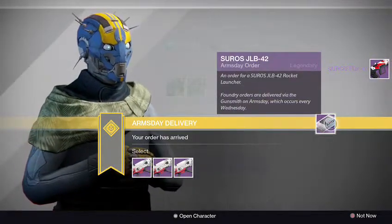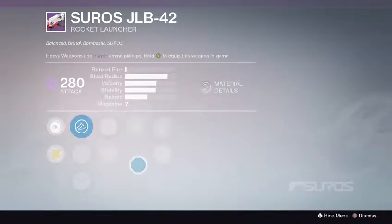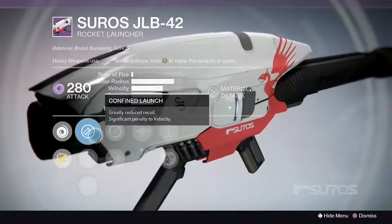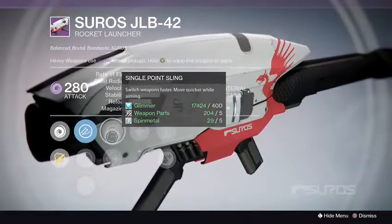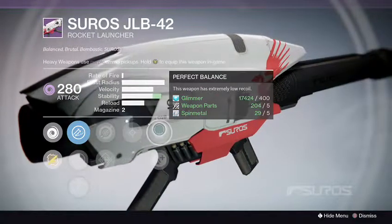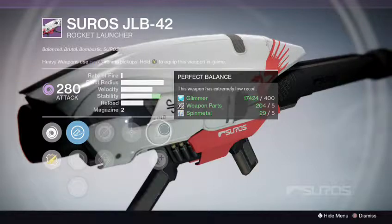Next up we got the Suros JLB-42 rocket launcher. Confined Launch, Soft Launch, Hard Launch — Hard Launch increases the blast radius and the velocity. Don't really need stability on a rocket launcher. We got Single Point Sling, Fleur Magwell, Cluster Bombs, Perfect Balance, and Lightweight. Why do you keep putting Perfect Balance on a rocket launcher? Seriously.